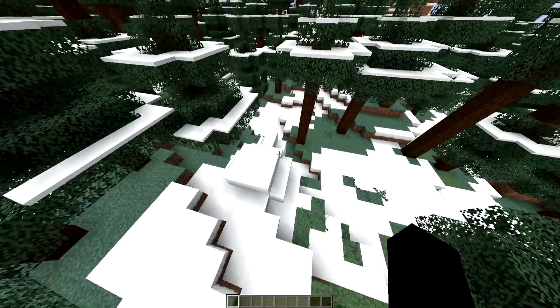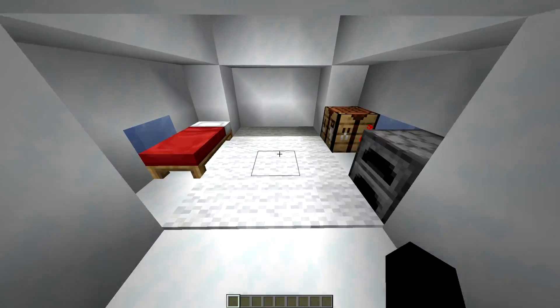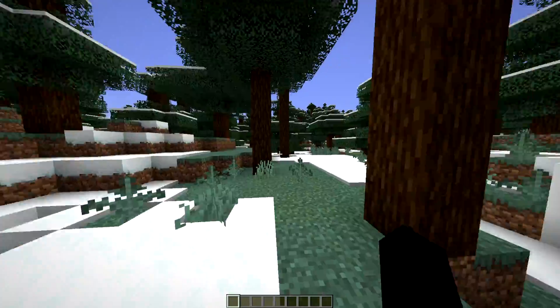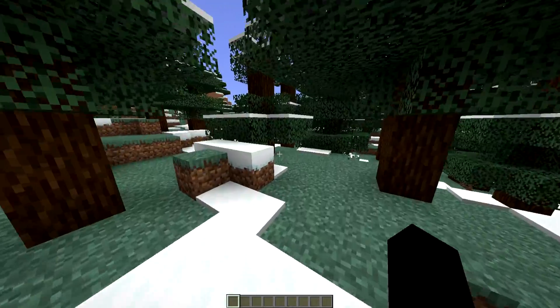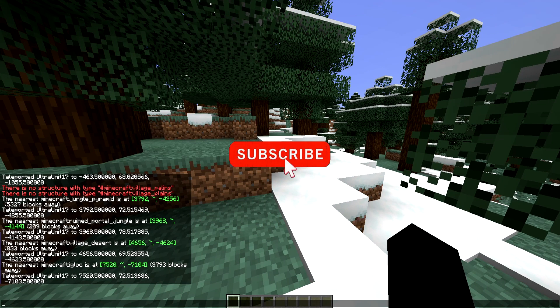It works how it's intended to, which is a good thing. Where's the igloo? There it is — you can barely see it; it's like trapped underground, half of it at least. Oh, we do have the secret one — nice! Really quickly before I end this video, I will go over the list of all the different things you can locate. You can locate: bastion remnant, buried treasure, end city, fortress, woodland mansion, mineshafts, monuments, nether fossils, ocean ruins, pillager outposts, ruined portals of all different varieties, shipwrecks, stronghold, desert pyramid, igloo, jungle pyramids, swamp huts, and villages.